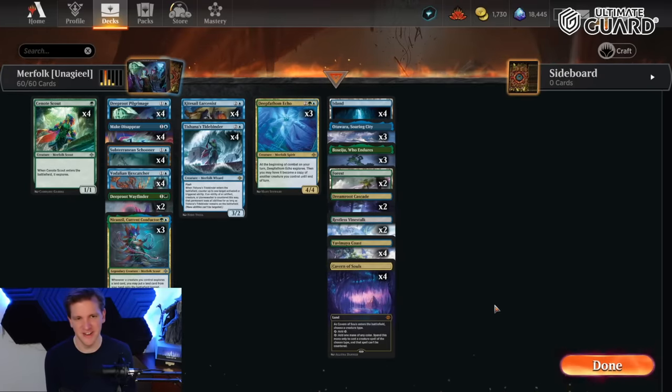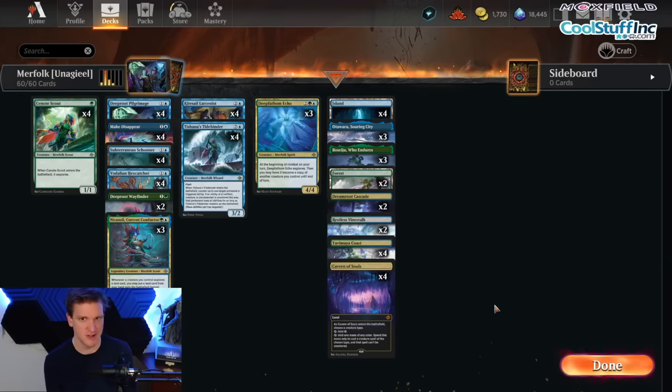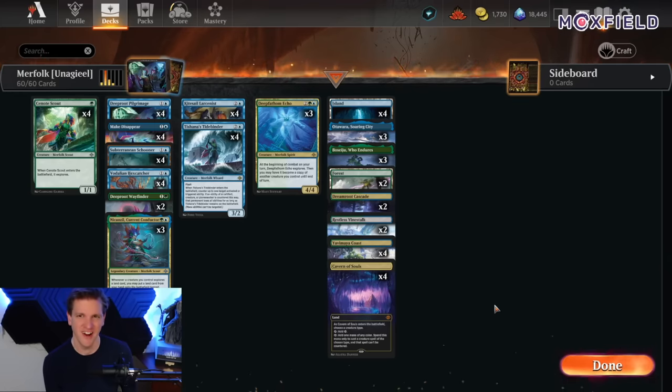Hello and welcome back to another day in the arena. It's me, CGB. Today in the arena: Merfolk. It's one of the tribes of Ixalan, and while it's often overshadowed by the vampires and even the pirates these days, there are a number of Merfolk in the format, and there are a lot of explore synergies to explore. So we have a sweet Merfolk deck here today to play.